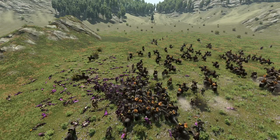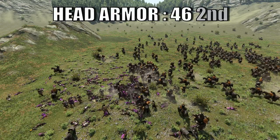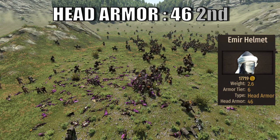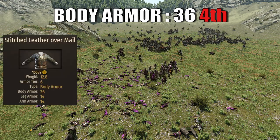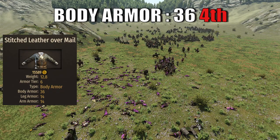Talking about the armor, the Memeluk has 46 head armor brought by the Emir Helm. This will rank the Memeluk in second place among horse archers and 18th out of 34 overall. The Memeluk also brings 36 body armor brought by the Stitched Leather over Mail. This will rank the unit in last place among horse archers and 25th overall.